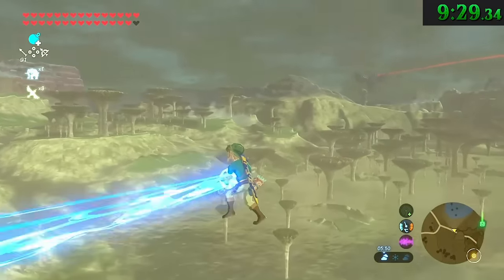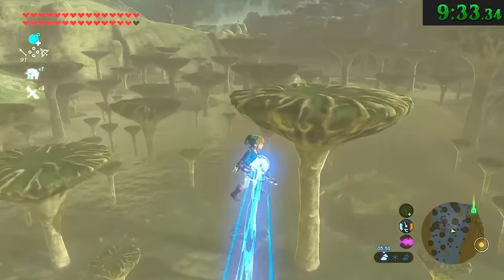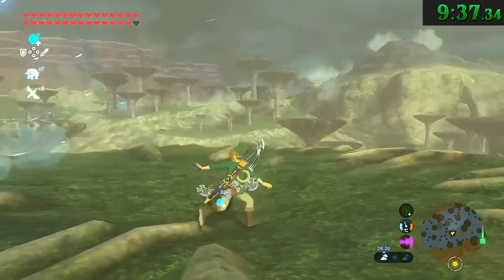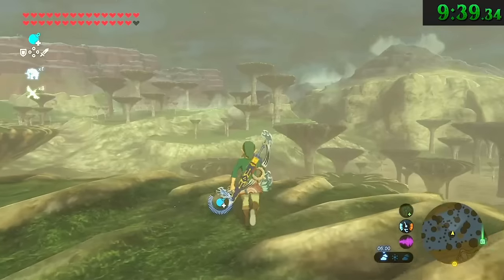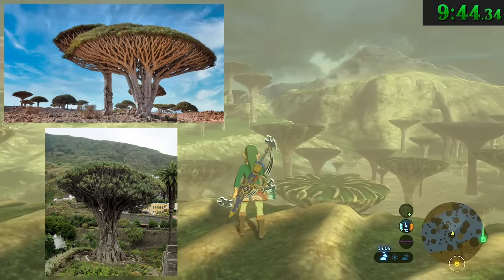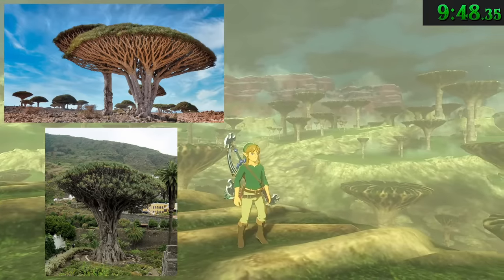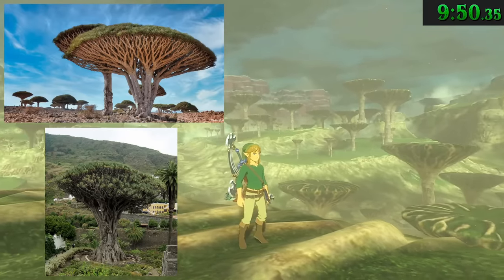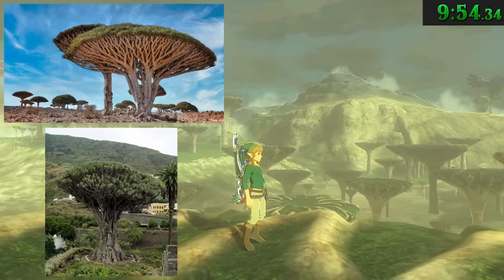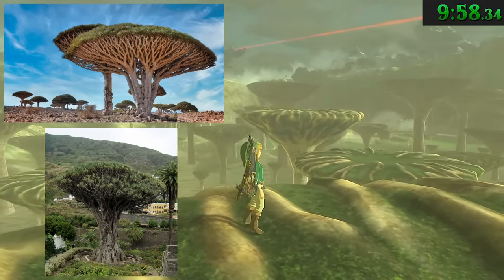Throughout the Crenel Scablands, Thunder Plateau, and Leaford's Bog up in Hyrule Ridge, there are absolutely massive trees. Whether or not it was intentional is unclear, but they do resemble real-life trees called the Socotra Dragon Trees or Canary Island Dragon Trees, which only grow to about 30 to 49 feet tall. These in-game trees don't quite have the same canopy, but they do look quite similar — and for a video like this, it's worth mentioning.